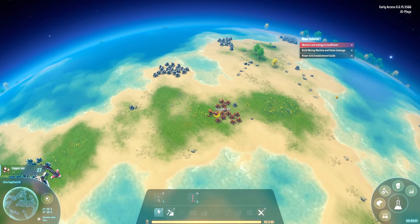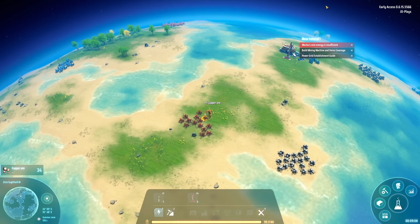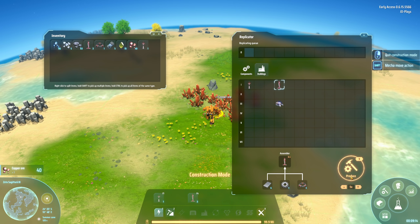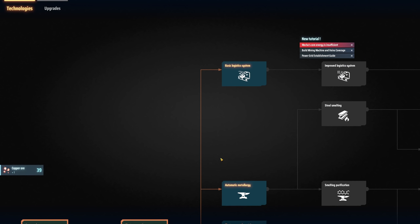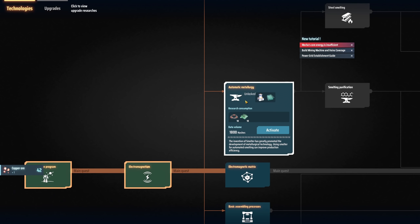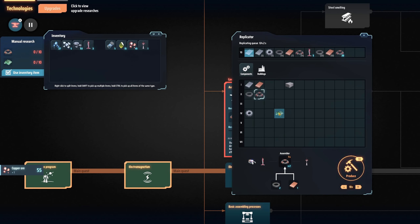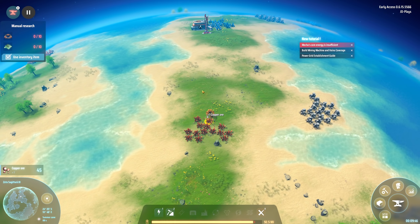So we're going to grab some more copper so I can produce another five wind turbines. At the same time, we're going to have to go back to research and start looking at some automation. I would really like to unlock metallurgy - this will give us a smelter which will automatically smelt our materials for us. As you can see, it's going to require these two items. If I handcraft 10 of those and 10 of those, we have a crafting queue that's going to be 180 seconds, but that should get us up and running.